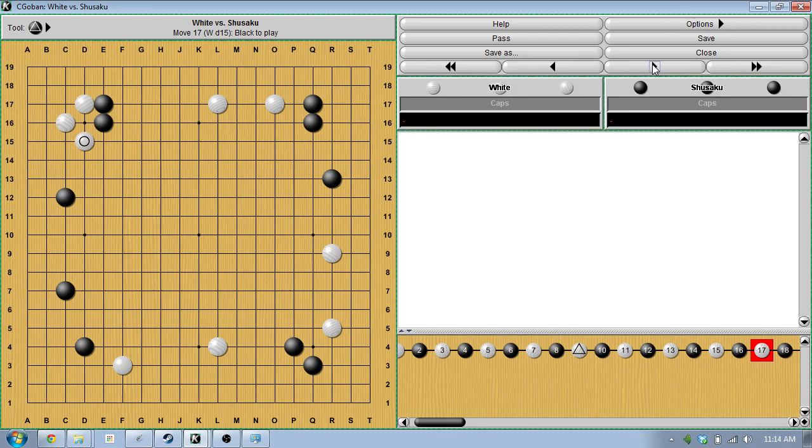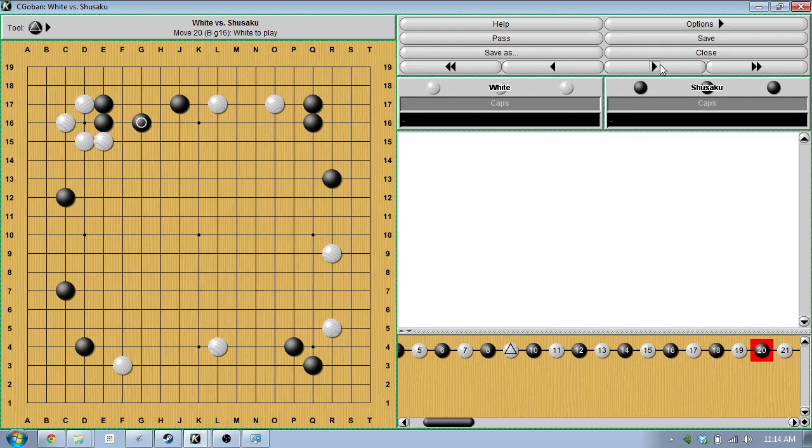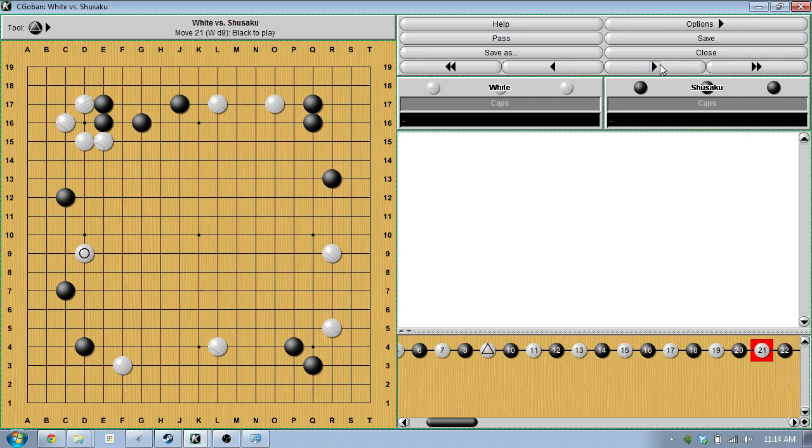White kicks and then comes out. Black extends. White puts the pressure on, and now we can see with this stone here the invasion point here and here — there's a lot of things white can do now. The invasion point kind of threatens to link up on either side. White could even just press from the top and keep black really small and build up some center influence. So black goes ahead and plays something that looks kind of slow, but this is honte — a proper defensive move to keep black's position secure.